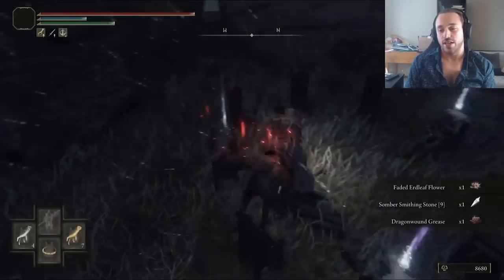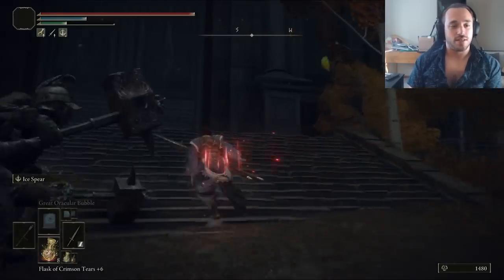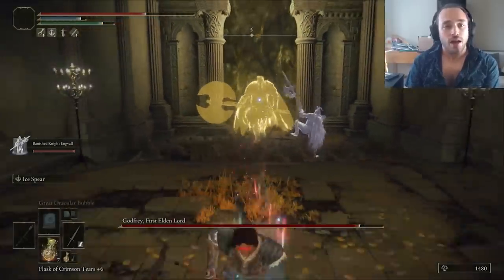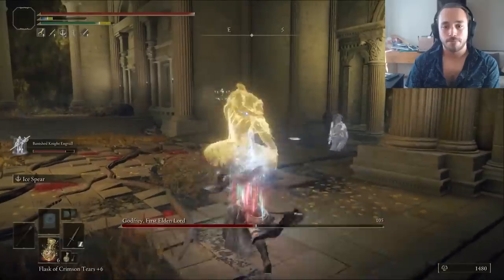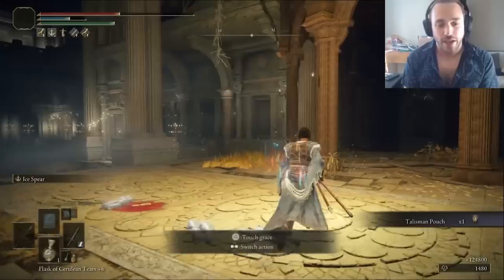I forgot to do that errand earlier. Into the capital, there's another Erdtree Avatar — you know what the gang does to cabbages. I scooped up the Ritual Shield Talisman for better resistances when we're at full health, then it's time to fight a ghost of Bumi, the Godfrey Shade. He's immune to all status effects because ghosts don't get cold — everyone knows that. Their stances do break though, and they take magic damage, so it's not that hard. With that, we have enough intelligence to hit the requirements for the Lusats staff.